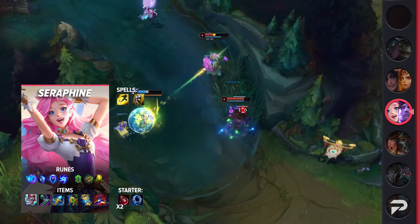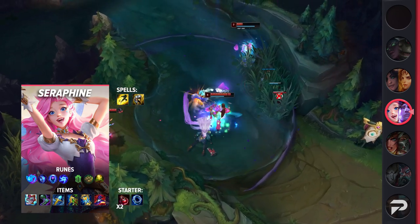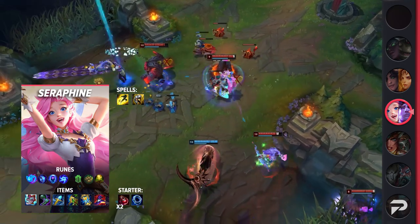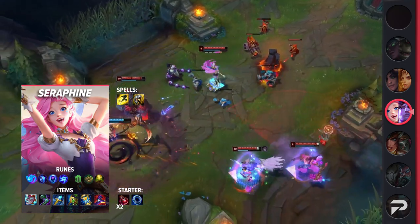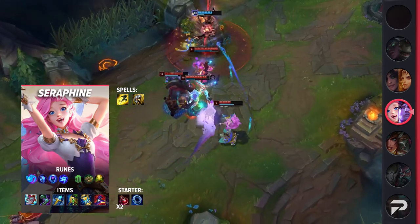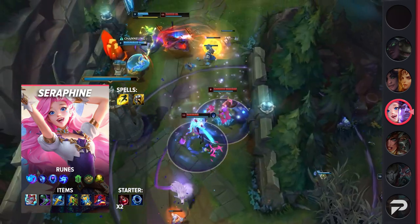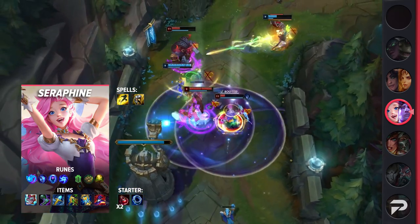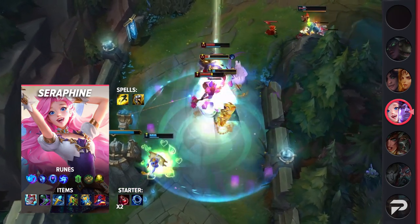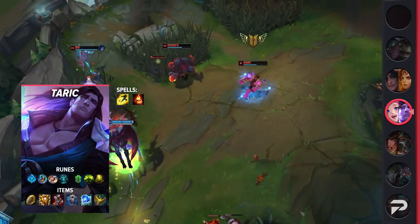For Seraphine, take Flash and Exhaust as your summoner spells — while you can take Heal, we don't advise it since your W already provides healing. For your runes, you'll be taking Summon Aery, Manaflow Band, Transcendence, Gathering Storm, Bone Plating, and Revitalize. These runes give you a lot of early game presence as you poke out the enemy with ease. For your items, be sure to pick up Liandry's, Sorcerer's Shoes, Rylai's, Chemtech Putrifier, Zhonya's, and Rabadon's Deathcap. You can swap out Chemtech Putrifier or Zhonya's for Archangel's Staff depending on which you don't need.